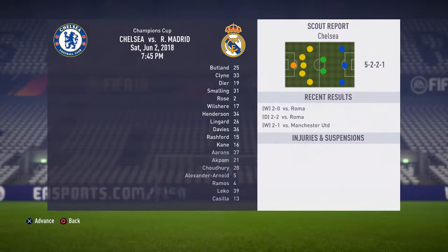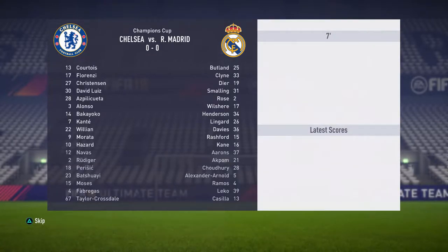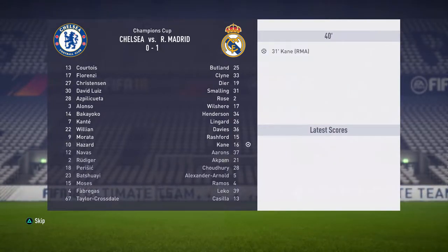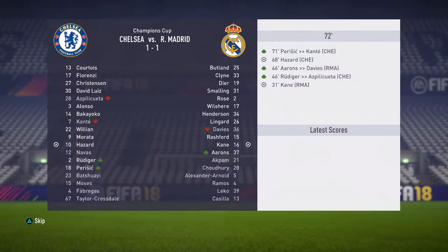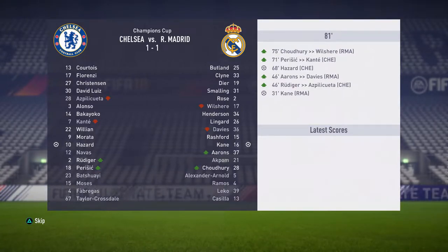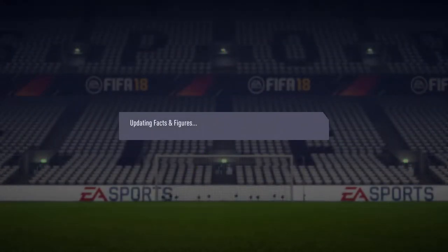Here we are at the Champions League final. Chelsea are playing a 5-2-2-1 formation. A full English team at Real Madrid — can they win the Champions League to make up for not winning the league? Harry Kane scores in the 31st minute to make it 1-0. Double substitution brings on Aarons and Rudiger. Then Hazard equalizes in the 68th minute — 1-1. We reach the 92nd minute still level and go to extra time.